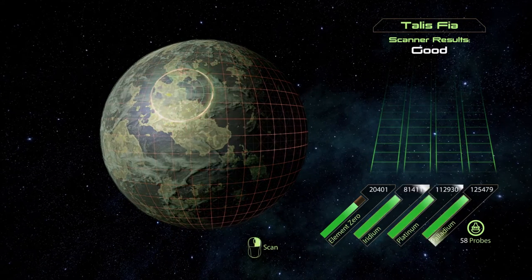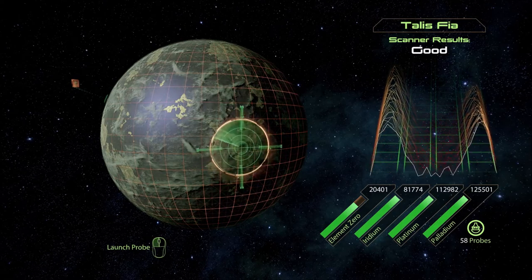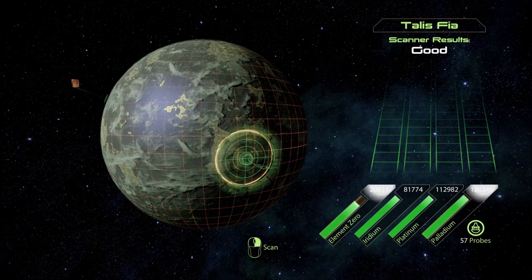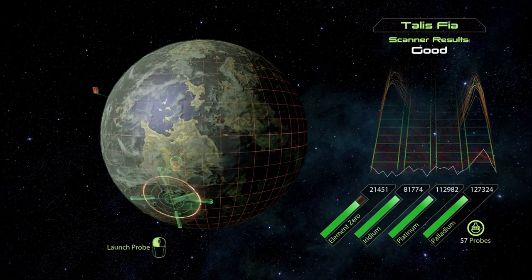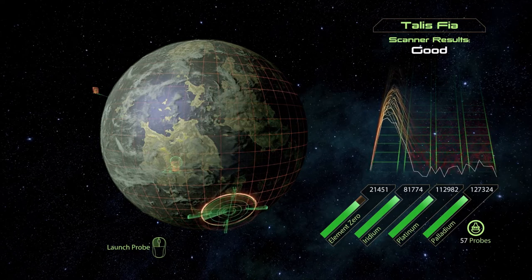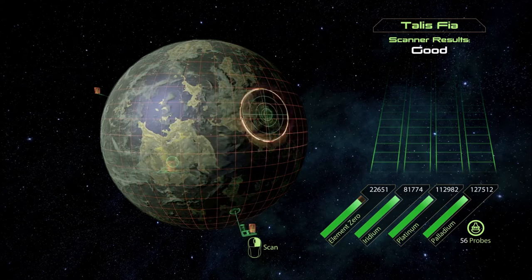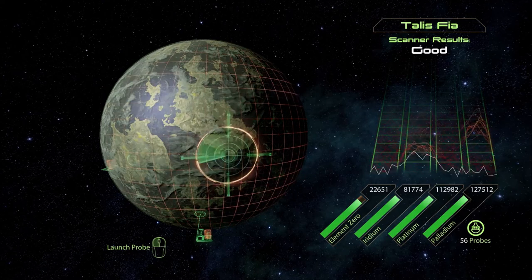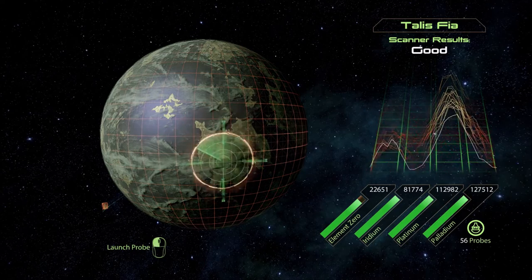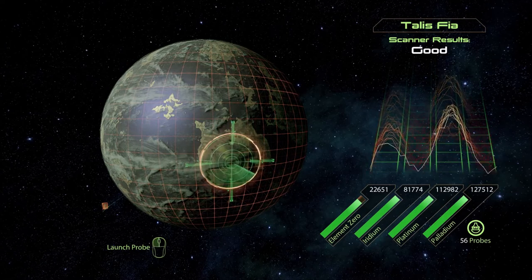Probe away. I was just wondering when we're going to find some element zero again. Some palladium to boot - we have so much of that. Even this little bit is good. If I remember correctly, we use element zero to retrain our powers and get advanced special powers, which is good.